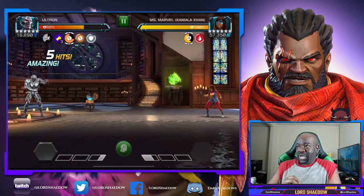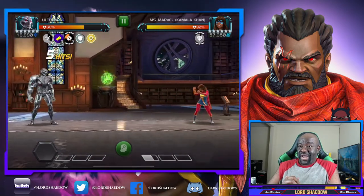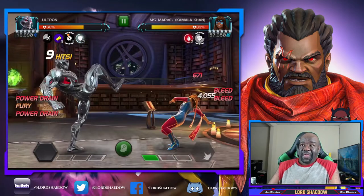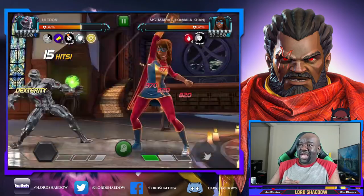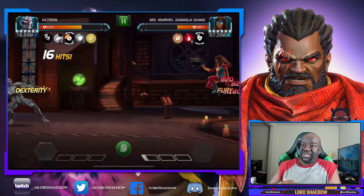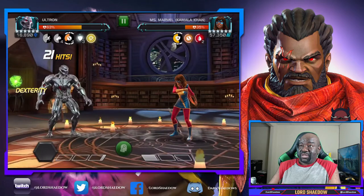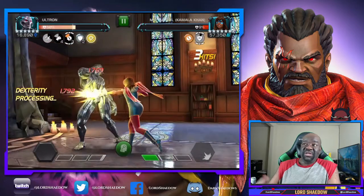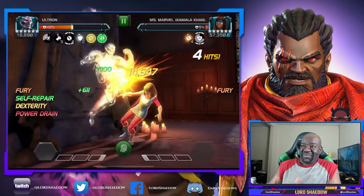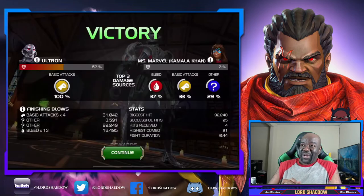Here we go - Ultron got buffed and he is a beast now. You can see I'm using that same backing-off strategy, but look at the damage. I got hit a little bit - it happens, especially when I evade and I'm not expecting the follow-up. Now I don't want to get touched, so I'm backing off, watching the icon. I was too busy watching it and I got cornered, but that's okay because Ultron is just crazy.